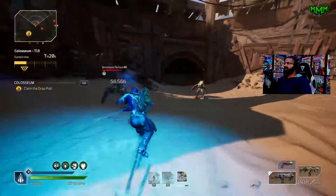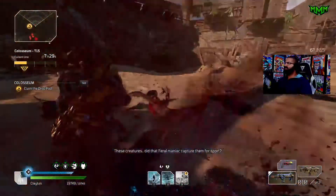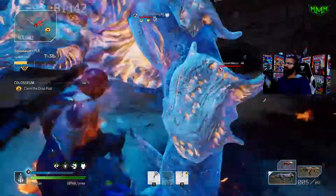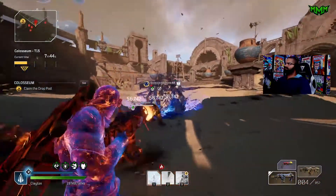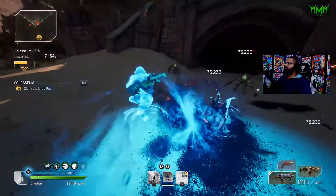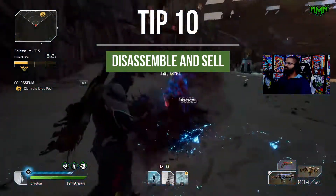Tip nine: respect your skill tree if you are struggling. There are three parts — one for firepower, one for survivability and tanking, and one for anomaly power. Ask yourself: are you dying instantly? Is your gun doing good damage but your skills aren't? Respec that skill tree — it costs nothing to deselect all points and reorganize every single expedition if you need to. The bottom tree is anomaly power, the top is firepower, the middle is tank. Figure out what you're lacking and go from there.